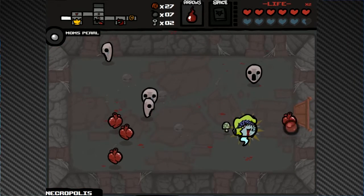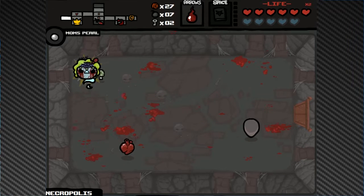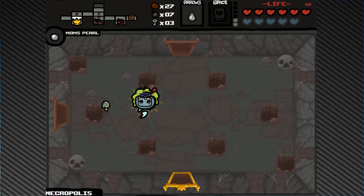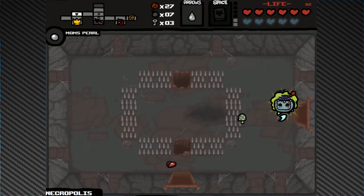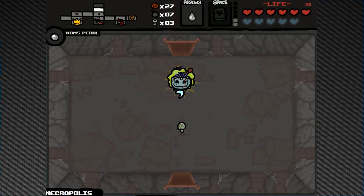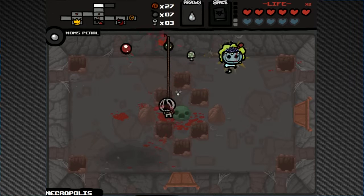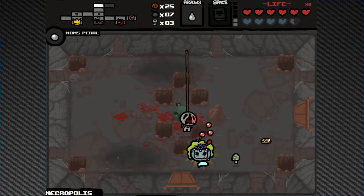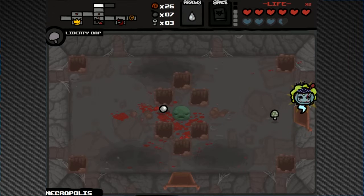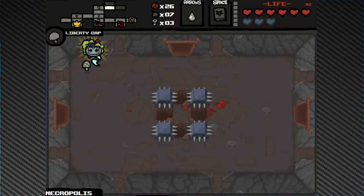Mask of Infamy room — popping Book of Belial, I don't even know why, just because I can. We can see all our spirit hearts now. I need to calm down with the not-trying thing because I'm just drifting through rooms without really dodging. I should be more cautious because hard rooms can still bite me, like this one — took spike damage but it did kill the enemy. That was a sacrifice room — made it through.